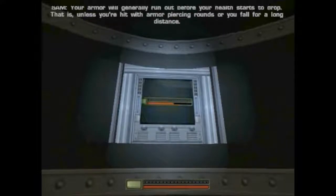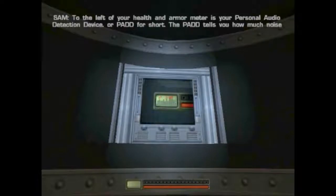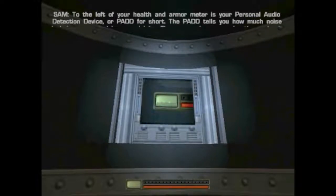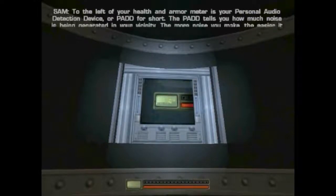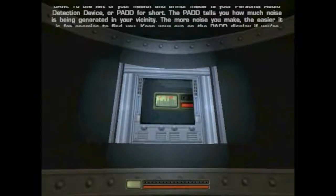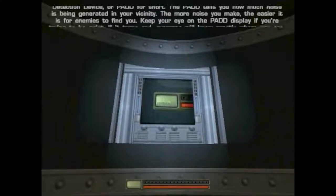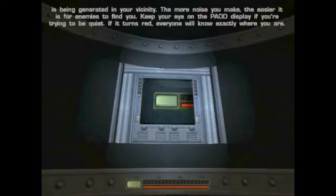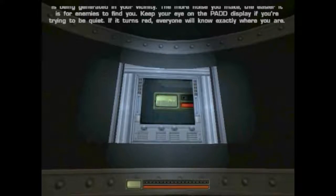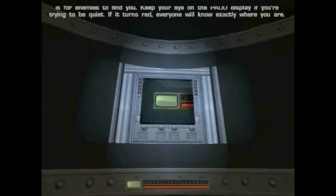Your armor will generally run out before your health starts to drop — that is, unless you're hit with armor-piercing rounds or you fall a long distance. To the left of your health and armor meter is your personal audio detection device, or PAD for short. The PAD tells you how much noise is being generated in your vicinity. The more noise you make, the easier it is for enemies to find you. Keep your eye on the PAD display if you're trying to be quiet. If it turns red, everyone will know exactly where you are.